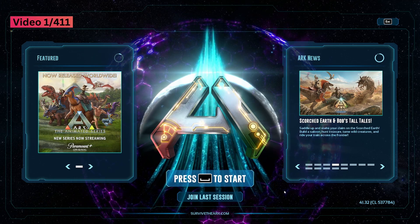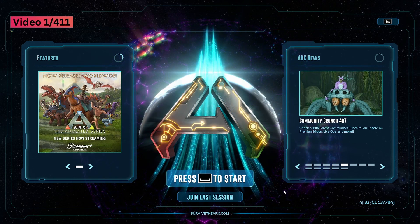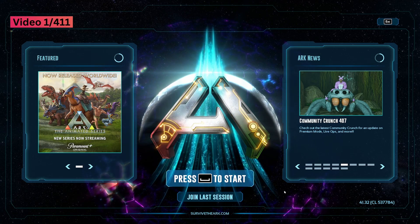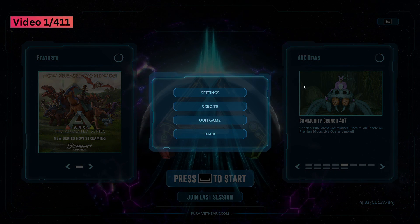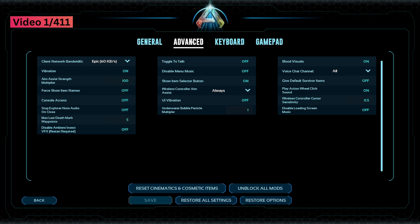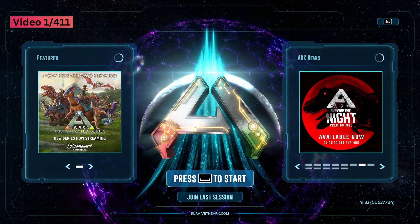To do this, you're going to have to boot up Ark Ascended and go to the main page. Once you're at the main page, hit the pause button and select the settings tab once it appears. After it's appeared, click on advanced and on the left hand side about halfway down you'll see this tab here that says console access. Switch it to on and save the settings and return to the main page.